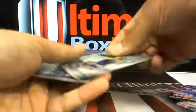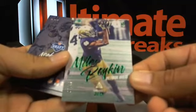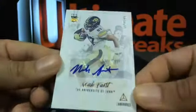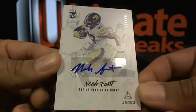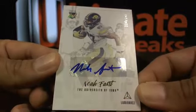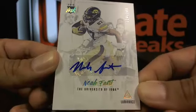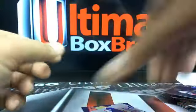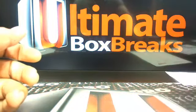Then a Miles Boykin out of 49, and a Noah Fant out of 149. I feel like I know where Noah's going — is he a Bronco? Yep, Denver Broncos — that one's going over to A111. All right, so that's it for half case break number one. I'll save the video and I'll figure out how to get the chat on.